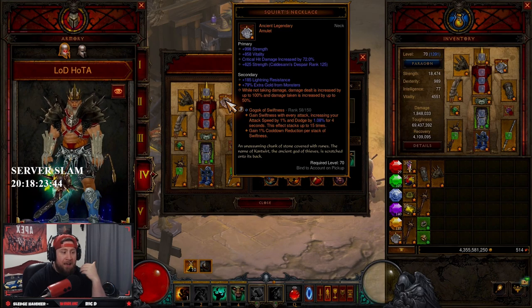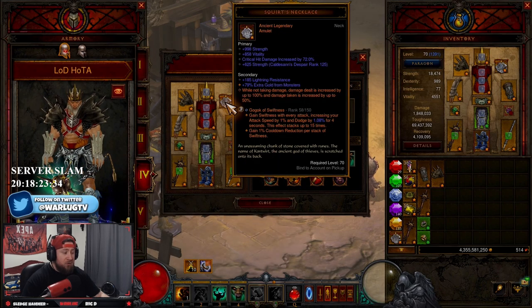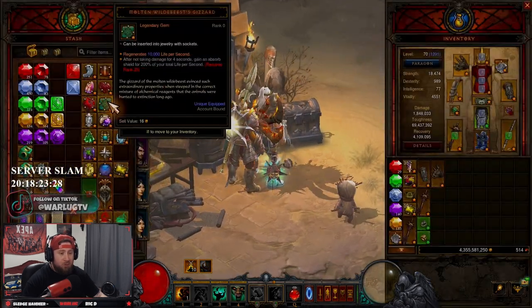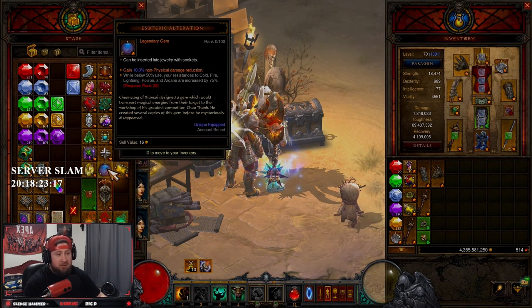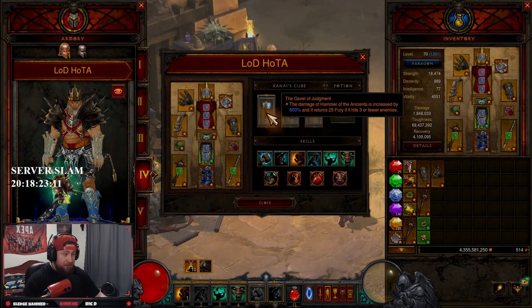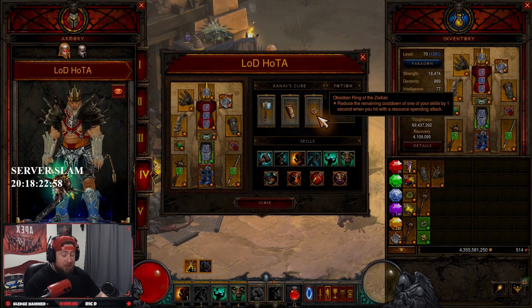Next we have Bane of the Trapped for more damage, and then there's a flex gem slot. I like Gogok of Swiftness because of the cooldown reduction per stack — you get another 15% cooldown reduction and dodge chance, which helps us keep uptime. Other gems you could run: Bane of the Stricken, Bane of the Powerful, Molten Wildebeest's Gizzard to help keep Squirt's up at all times, or Esoteric Alteration for more damage reduction if you feel squishy. In Kanai's Cube we have Gavel of Judgment — damage of Hammer of the Ancients increased by 800% and returns fury. Bracers of the First Men — Hammer of the Ancients attacks 50% faster and deals 500% increased damage. And Obsidian Ring of the Zodiac to help with cooldowns.